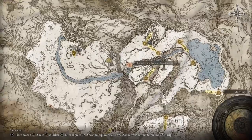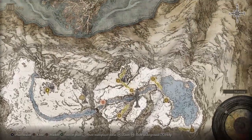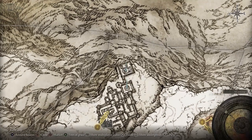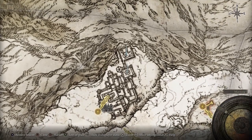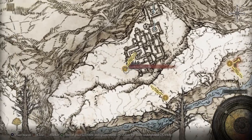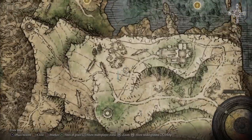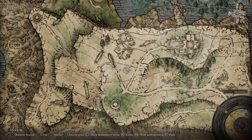If you don't want to do the exploit and want to do the legit way, then you need to get two medallions. One medallion is from Castle Sol by defeating Commander Niall - you defeat him, traverse through the castle, and there's gonna be a medallion in a chest right there. I'll be leaving another exploit for Commander Niall in the description on how to defeat him without even entering the castle. The other medallion is right in the beginning by Liurnia.